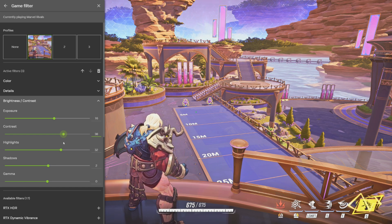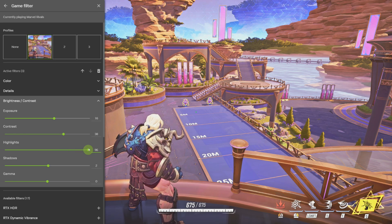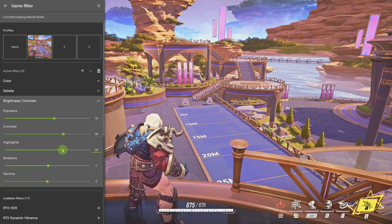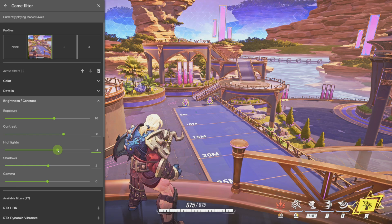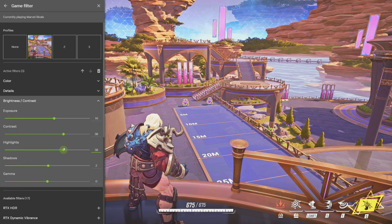Highlights — the same thing, around 30 something. If you go to the right, this doesn't really do a whole lot. As you can see, I'm moving it up and down. You could get away with going a little bit higher maybe, but I just want to keep it around 30 something as well.